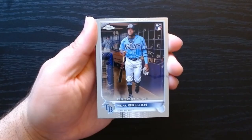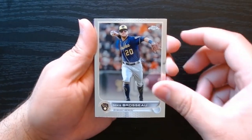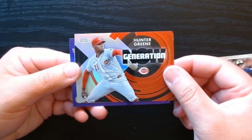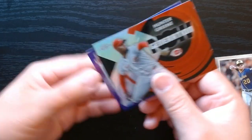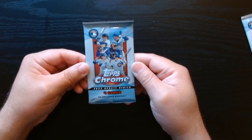Three more packs to go. Vidal Brujan on the rookie debut. Another Generation Now — Hunter Green — this one's nicer because it has more color with the red. And our purple is going to be Cooper Hummel. Next to last pack.